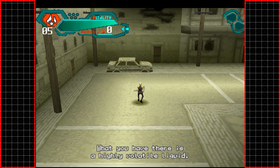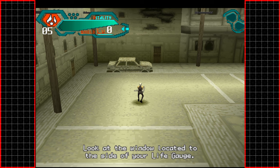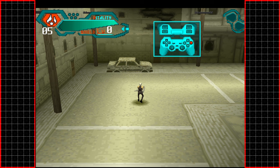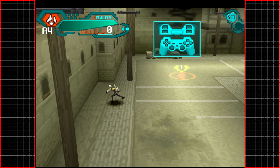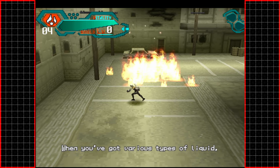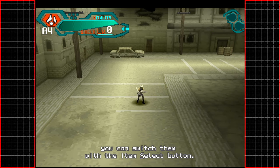What you have there is a highly volatile liquid. Using this in conjunction with your bombs will result in more powerful and deadly explosions. Look at the window to the side of your life gauge — napalm is currently selected. Push the button and try using it. So we can drop a napalm and then use another button to detonate it.